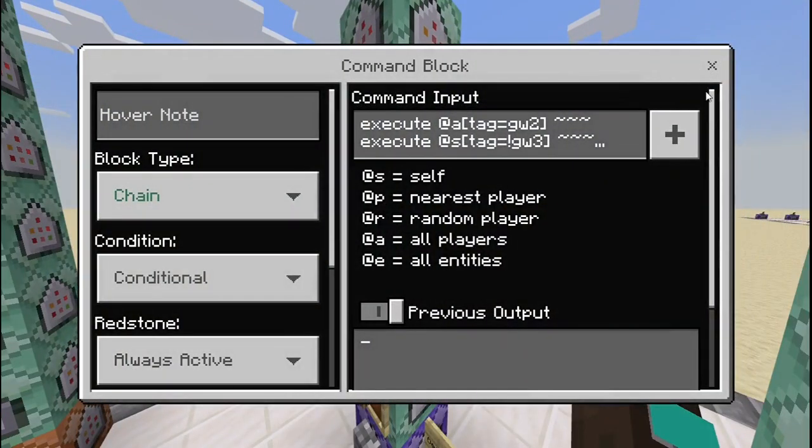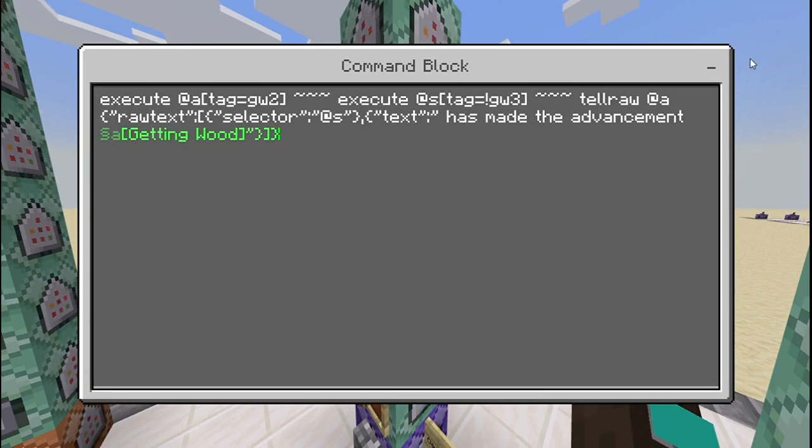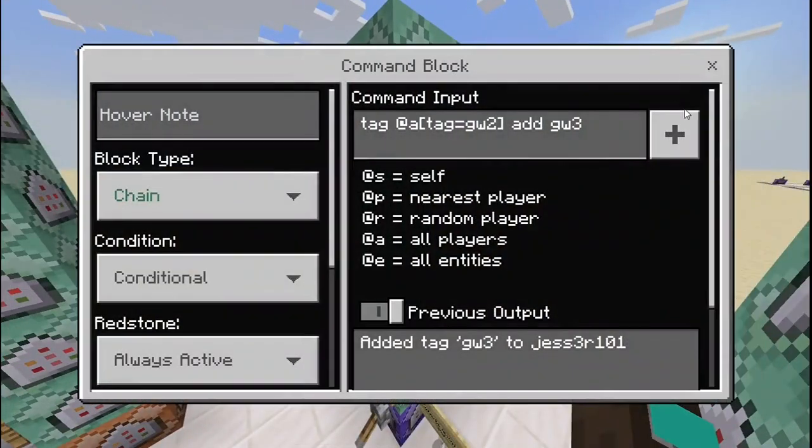Then you want: 'execute as @a[tag=gw2] ~~~ execute as @s[tag=!gw3] ~~~ tellraw @a' with the raw text including 'selector:@s' and 'text: has made advancement Getting Wood.' We're also using the Minecraft color symbol, which is pasted in the description below — I usually just copy and paste it into my commands when I need it.